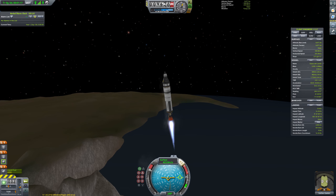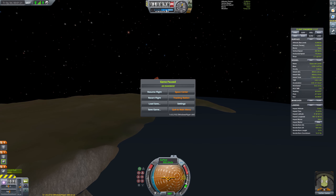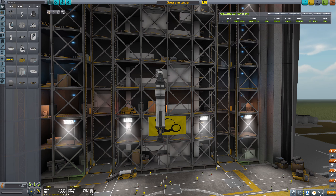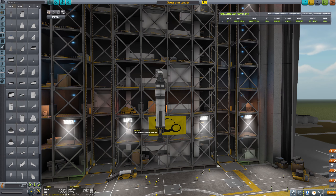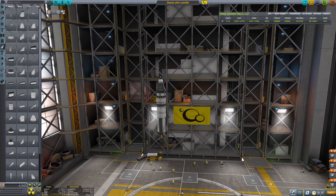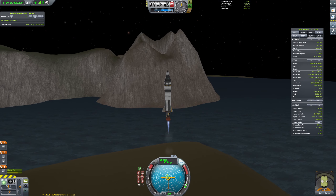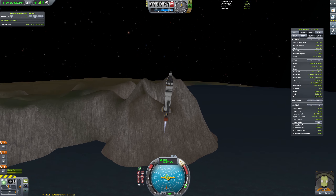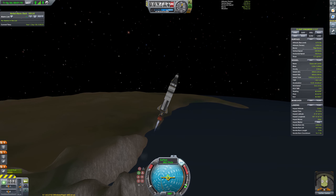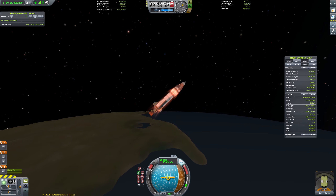Both moons I wanted to land on — the moon with a double moon does have atmosphere, which will become very relevant later because I kind of forgot. Adding fins to the landers makes them more stable, and I knew it wasn't really sufficient to get into Gale's or Kerbin's orbit, but it was just missing a few hundred meters per second.